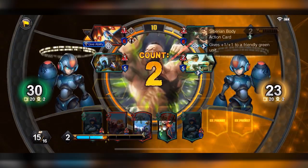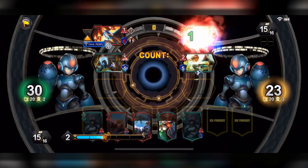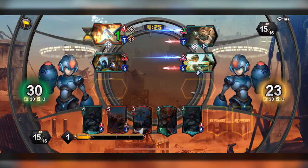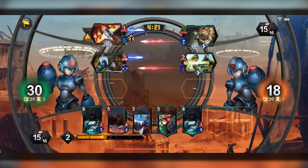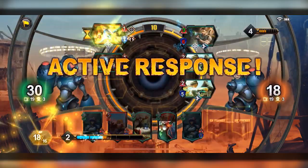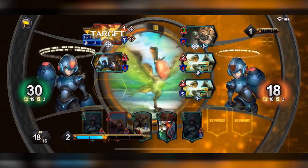I'm gonna do double auto-heal — now the opponent only takes one damage every single time with Chris. They do three damage, but because I have double auto-heal I'm gonna get about four health back every single time. Metal Wing is not gonna go down, and look at this — my Mega Man on the right side is hurting the opponent.